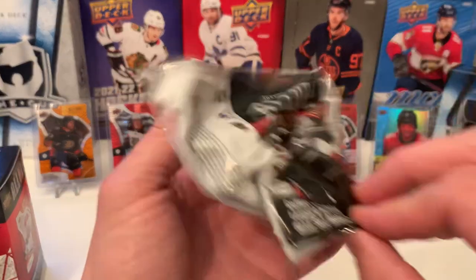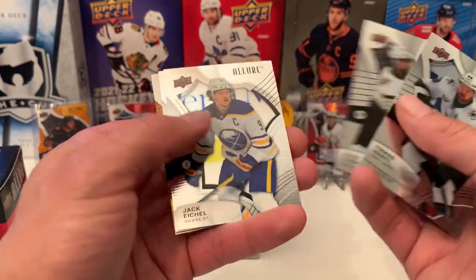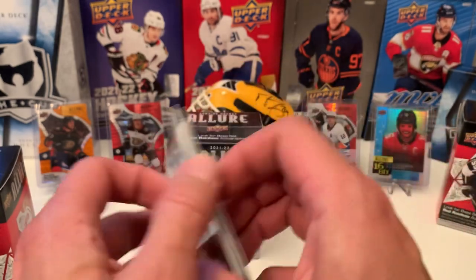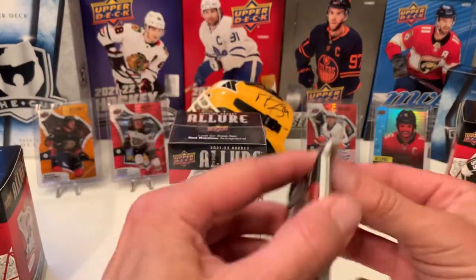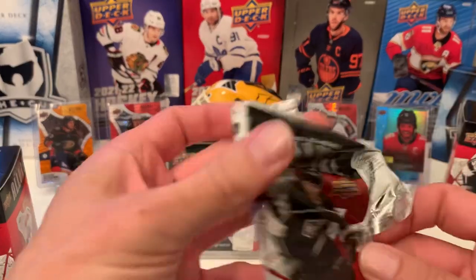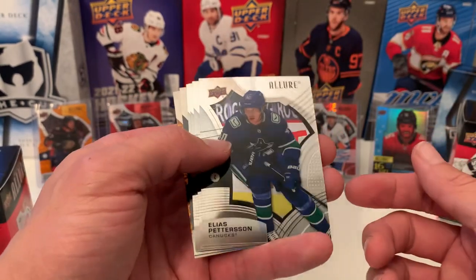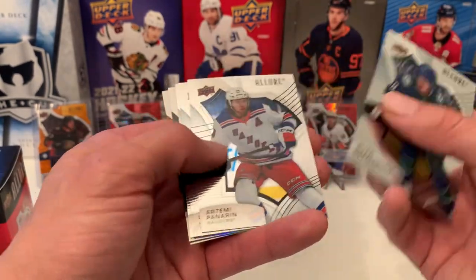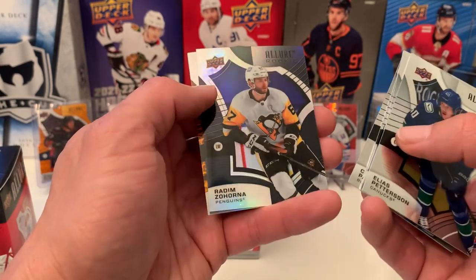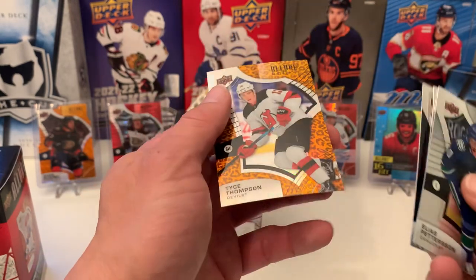Pack four: Thomas Hertl, Suzuki, Tuck, Aiko Rookie Alex Newhook. And a Zach Jones on the Leopard. Last pack for the first blaster from Target — very hard to pull autographs in the retail, I think it's one out of 600 packs. We got Pedersen, Panarin, Seth Jones, Peranko. Black Rainbow Rookie of Radim Zahorna. And a Tice Thompson on the Leopard Rookie.